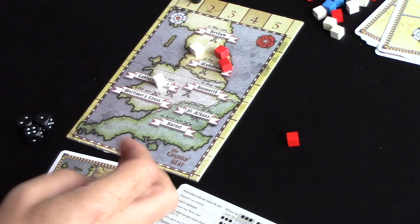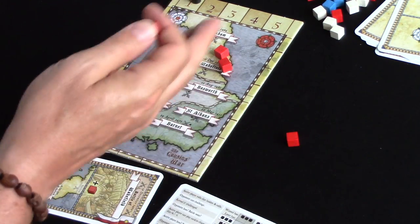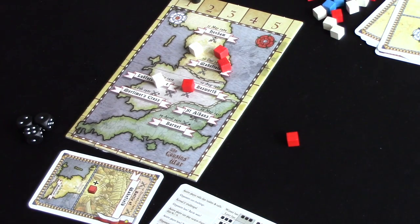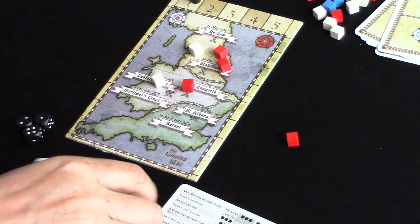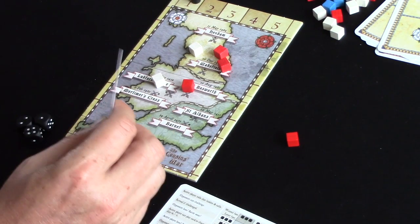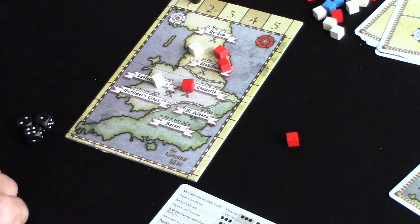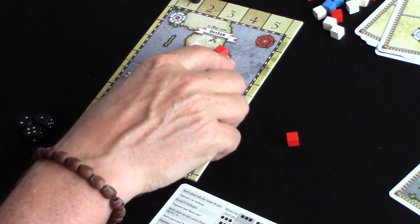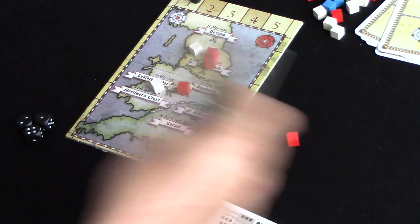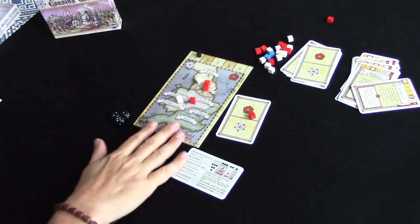The cubes from the battle get placed on the map or back in the reserve. If there's more than one cube, they can be divided between the reserve and the map, but only one region on the map — either the battlefield region or an adjacent region. The battle card goes to the victorious leader as a record of battles won. If it reaches the end of round five with no player controlling the most regions, the number of battles won is the tiebreaker. Then we move into round two.